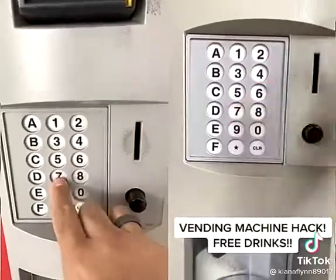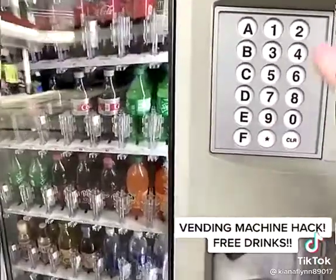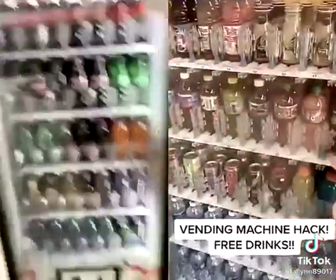The most important part: you have to press star star, and then wait about five seconds. You'll hear a beep — if you hear a beep, that means you did it right. There we go, hear the beep. Now that you hear the beep, you're gonna want to select any drink you want.